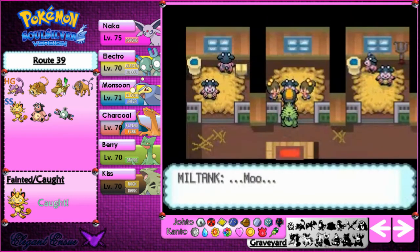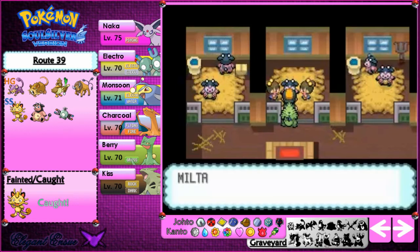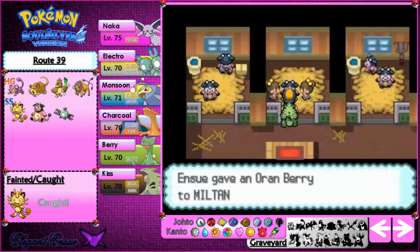We've seen this poor little Miltank before — it's weak. We've got to give it several Oran Berries. I think it's 10 if you haven't given any before, but I'm pretty sure I've given it 3 already, so this is my second visit. I'll probably give it about 7 more, and then it should be okay, and we can get our seal case.